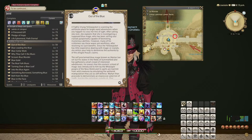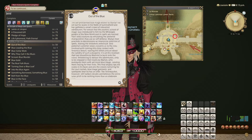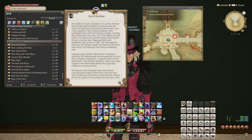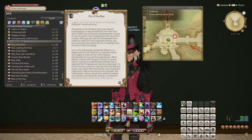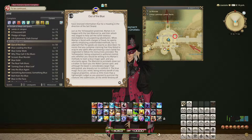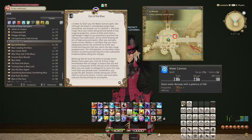To unlock Blue Mage, you first need to progress far enough in the main scenario quest to see the credits roll, which happens relatively close to when the questline reaches level 50. Then you start the quest "Out of the Blue" in Limsa Lominsa. This starts you off with the level 1 Blue Mage and the Water Cannon spell.